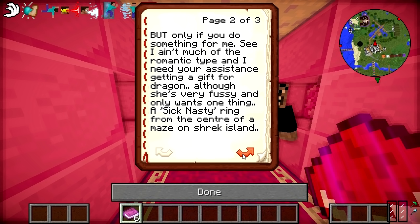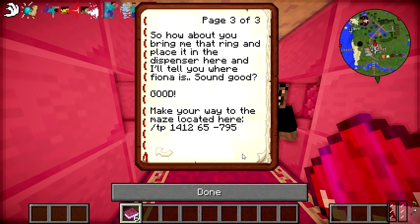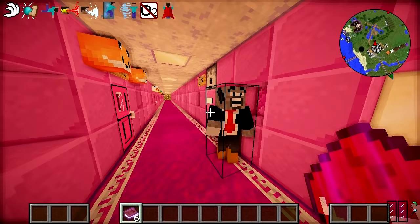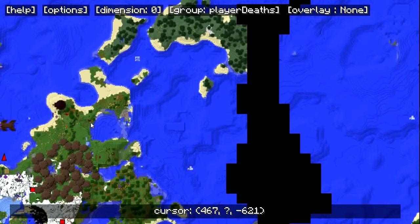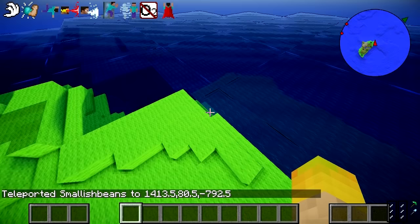'But only if you do something for me. See, I ain't much of a romantic type and I need your assistance getting a gift for dragon. Although she's very fussy and only wants one thing: a sick nasty ring from the center of a maze on Shrek Island. So how about you bring me that ring and place it in the dispenser here, and I'll tell you where Fiona is. Sound good? Good. Make your way to the maze located here.' And we've got some teleport locations so people can press the button and get a new book. Then we're going to head over to Shrek Island and build a maze.